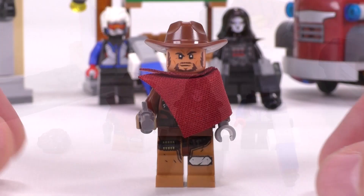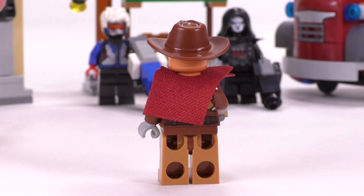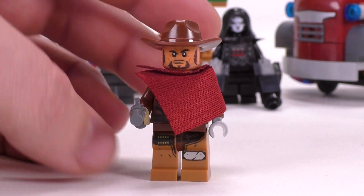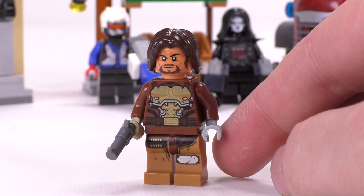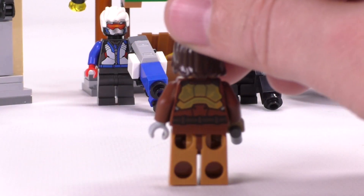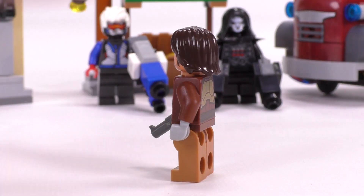McCree is up first. He's looking pretty solid — I chose him first because I think he's actually the best looking fig out of the three, or maybe he's just my favorite character. The detailing is pretty spot on. You can see his futuristic, sci-fi armor underneath, and that's gold reflective printing on both sides, which is a nice touch.